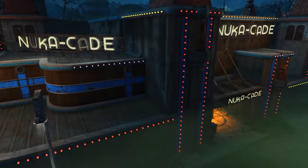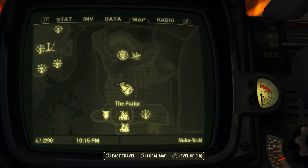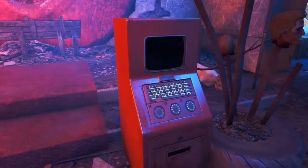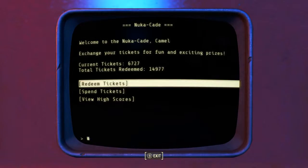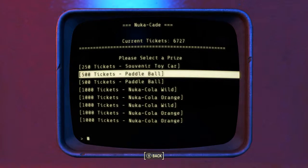To acquire the Paddle Ball, we will need to come to the Nuka Cade. On the Pip-Boy map it can be found right about in the middle of Nuka Town USA. Once inside, we want to head to the back of the room where we will find the Nuka Cade Prize Terminal. Click on it, then go to Spend Tickets and then go to Prize Level 3. And hopefully here for 500 tickets, you will find the Paddle Ball.